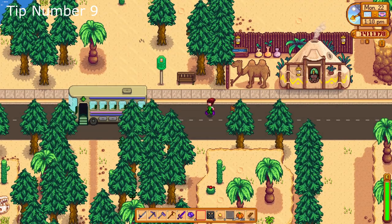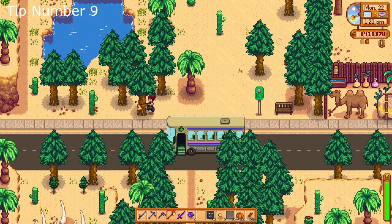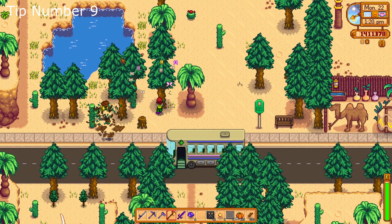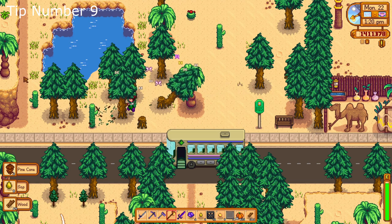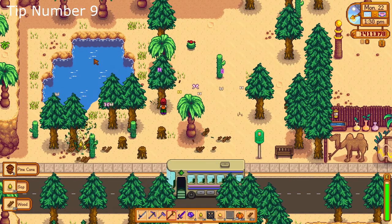Tip number nine: keep a good amount of trees for harvest. Throughout the game, you're going to need a lot of wood for buildings, crafting, aesthetics, and so on. Make sure to have some trees on your farm that you don't need for sap or otherwise, or use them for extra wood. Marnie's farm is great, but sometimes you'll need some extra.